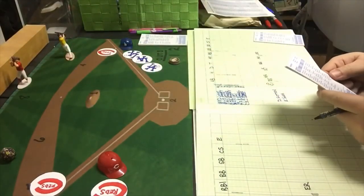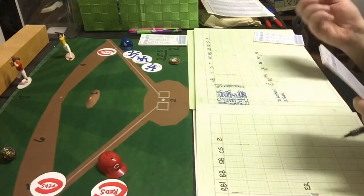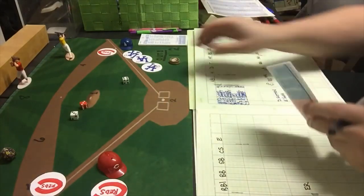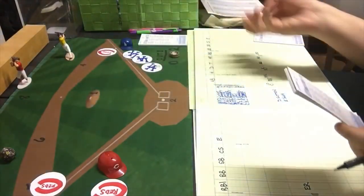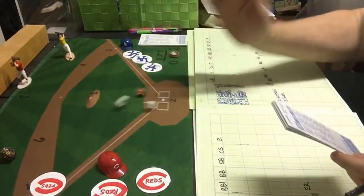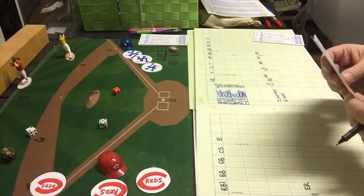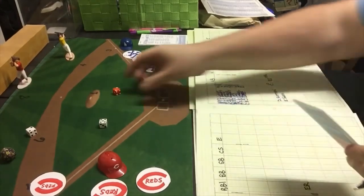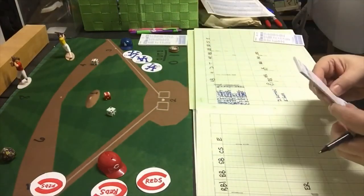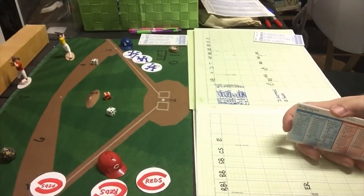The Reds still have a man 90 feet away with no outs. The Dodgers bring in the infield. Bob Usher gets a 3-9 — strikeout, Sosa with a key strikeout. Lloyd Merriman gets a 2-7, a ground ball to third base B — stops the runner from scoring. Runner still at third with two down. Joe Adcock gets a 6-8, a line out to third. The Reds got two runs on a Dixie Howell two-run triple.